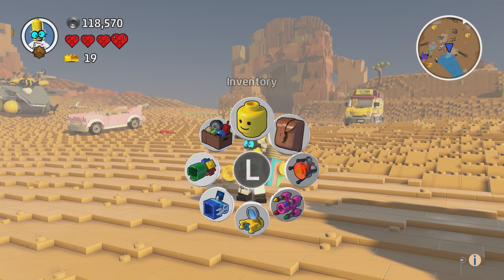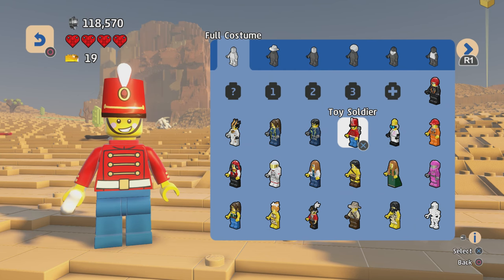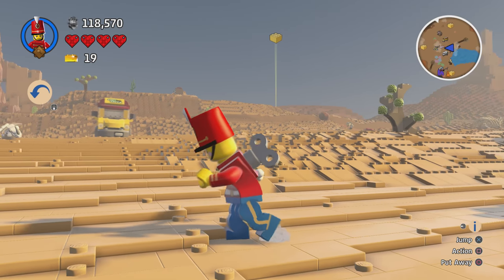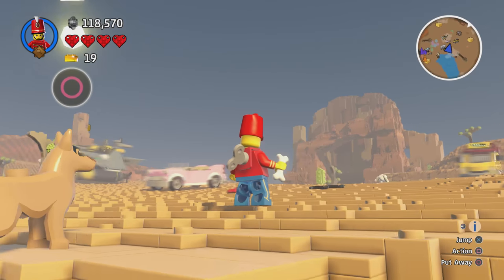The next thing to have a look at is the Toy Soldier, a playable character. I don't know why I'm carrying a bone, but it's got a wind-up thing on the back.